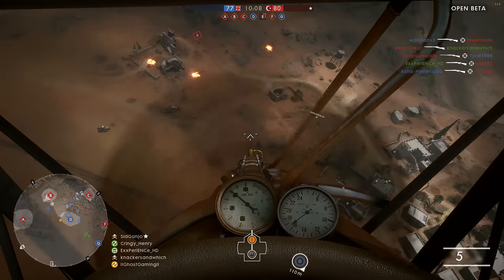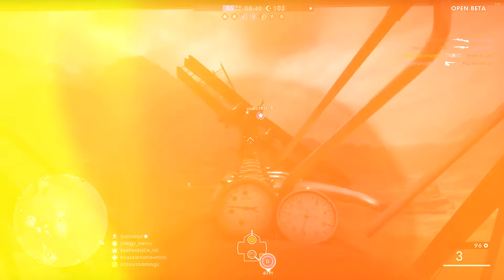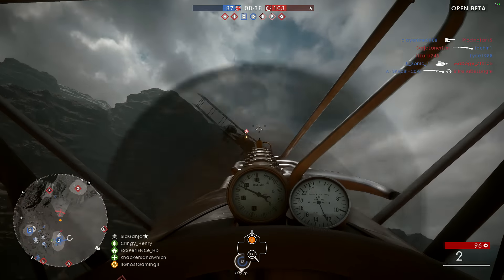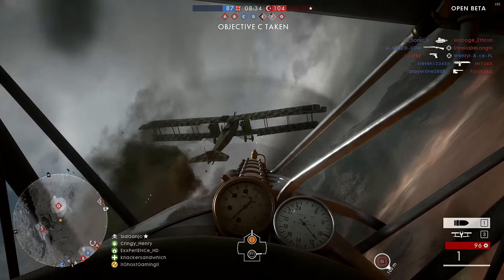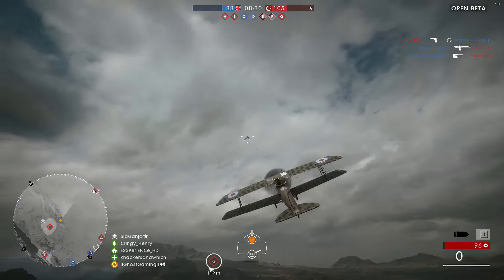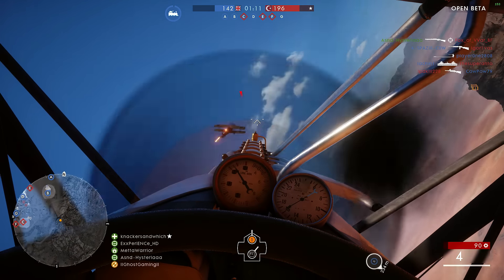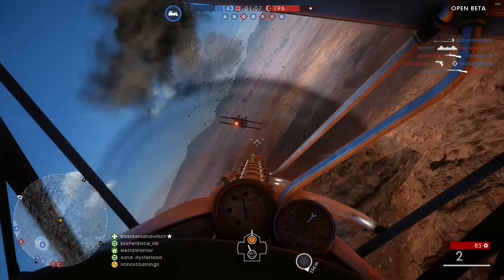Now for those of you out there who aren't too familiar with what exactly dusting is, allow me to explain. So as you will see in some of the examples on screen here, within my client — my version of the game — I'm hitting the enemy plane in front of me. You're seeing an explosion, you're seeing the effect of my shell hitting the plane as if it should be doing damage, but I'm not getting a hit marker, and the plane isn't taking any damage.